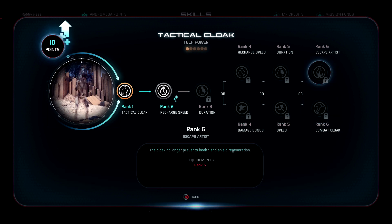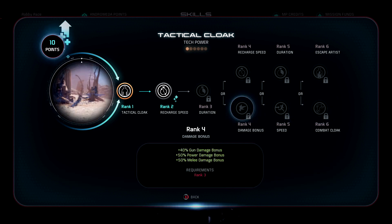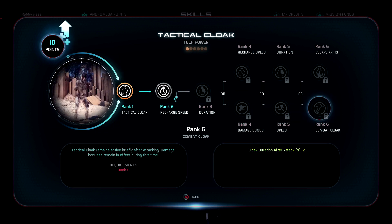Cloak duration after attack — this is good for survivability, this is really good actually. Two more seconds of these damage buffs is big. It may depend on your gun and how many shots you can get off in a short period of time. And remember, you got this inherently without picking any evolution. Mass Effect 3 multiplayer, all attacker cloaks just did this — you got the damage boost that lasted for two to three seconds after you used your cloak and broke it.